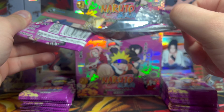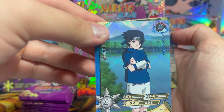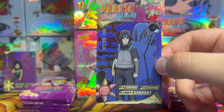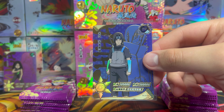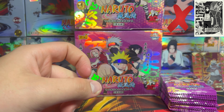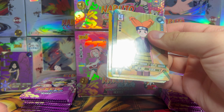Getting into pack number three — we haven't seen the Sasuke and Itachi ZR yet, or just the Itachi one, which would be sick to pull. Speak of the mother-freaking devil — Itachi ZR! What a banger. I manifested that one. I do already have this card but I hang onto all my Itachi cards — we love Itachi around here, he is our dog. Two hitters through two packs — what else does this box have in store?